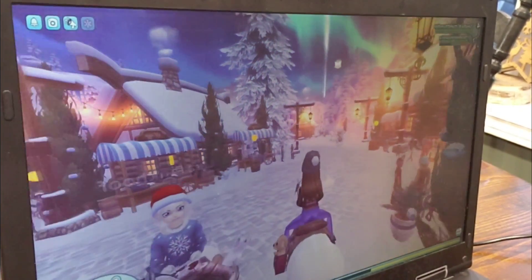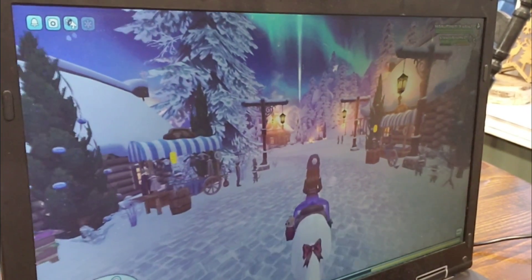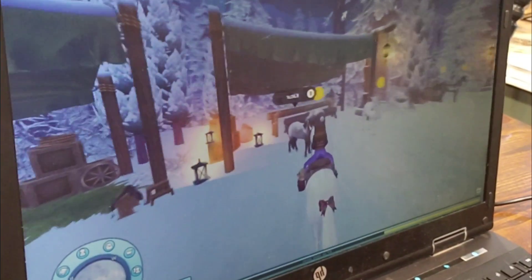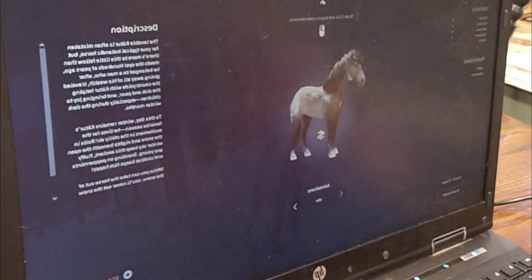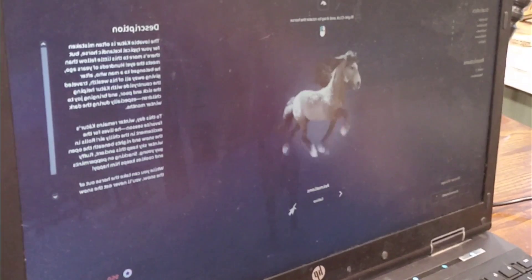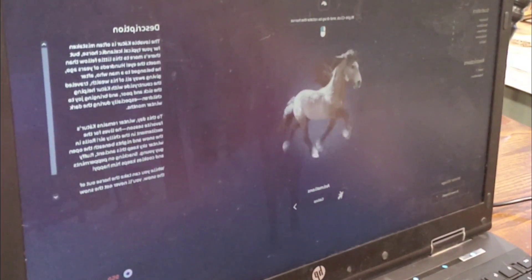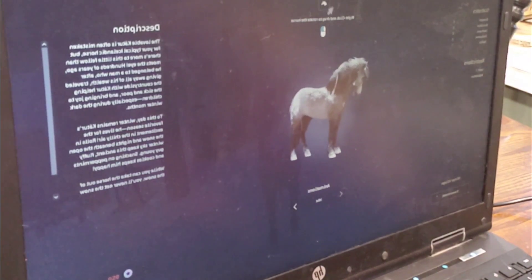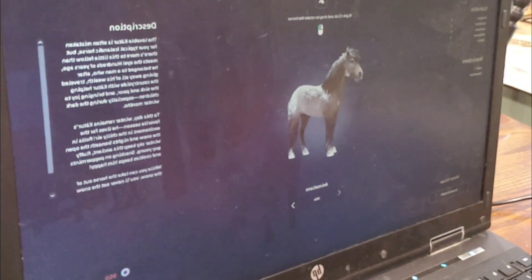If you don't have Winter Tokens or Star Coins, you also have different kinds of money which you can use to buy some cool things. I'm going to show you the pieces, which is very cool. And I can show you the color change.